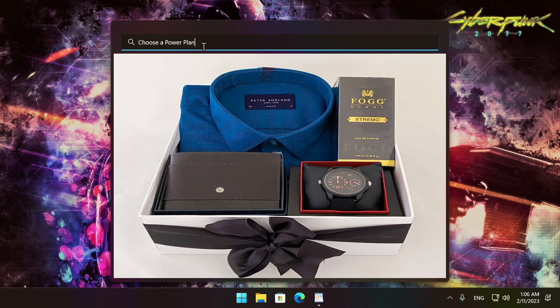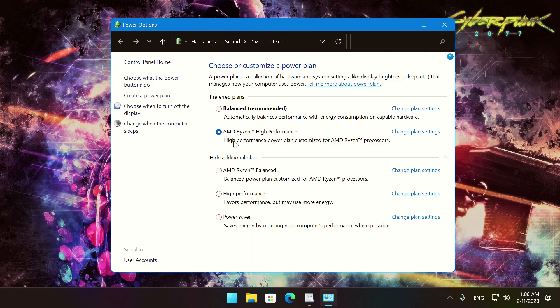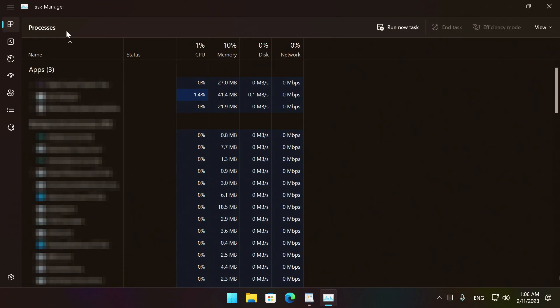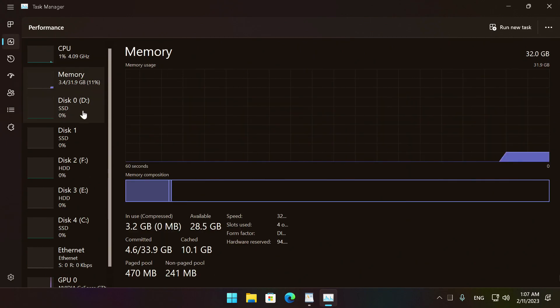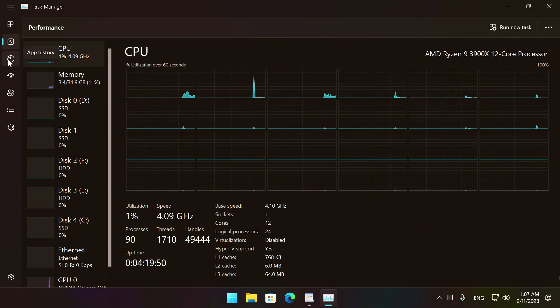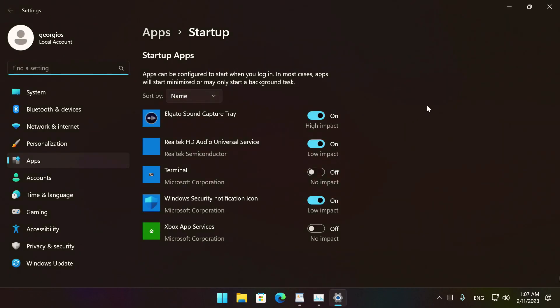Back to the search box, type 'Choose a Power Plan.' From there, use either High Performance or AMD Ryzen High Performance if you have an AMD Ryzen CPU. It is always recommended to free up as much system resources as possible by disabling or closing unwanted applications and processes running in the background while gaming — the first step to do that is through the Startup Apps of the Task Manager.